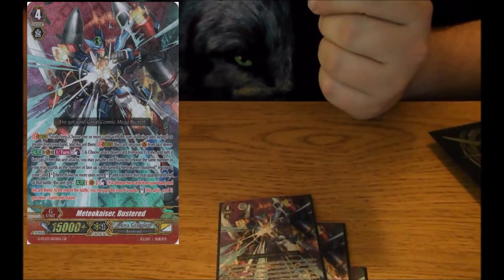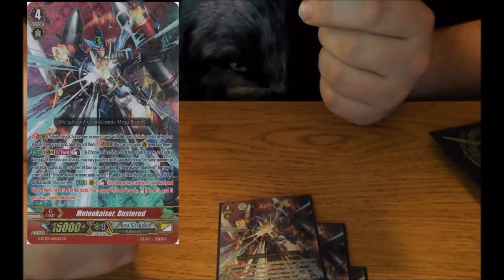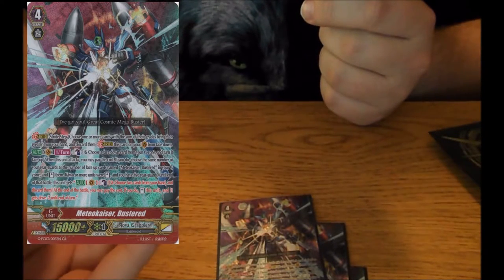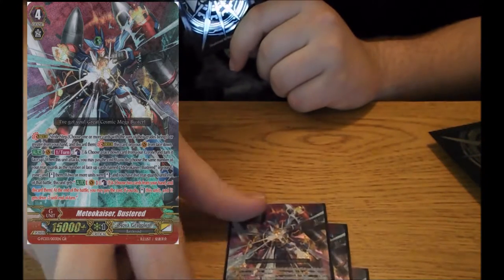If 2 or more units were stood and you have 5 rearguards at the end of the battle, you get the skill: Counter Blast 1, choose 2 cards from hand, discard them. At the end of the battle, you may pay the cost; if you do, stand this.